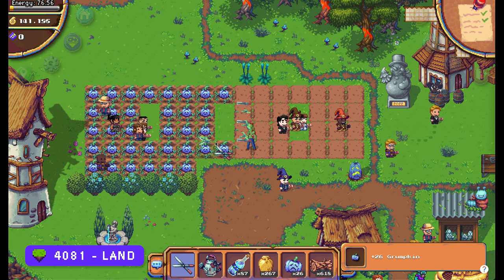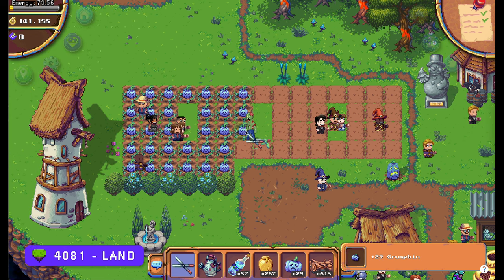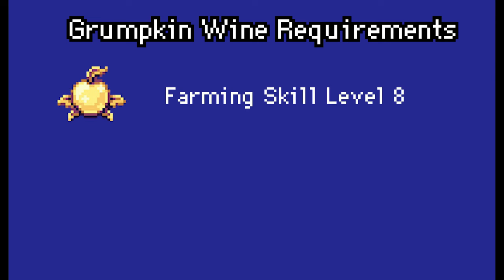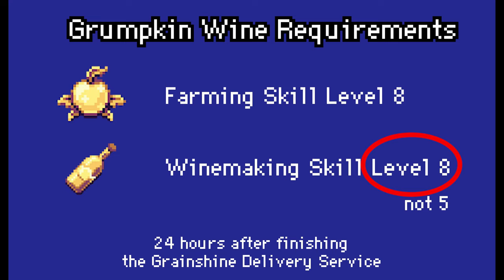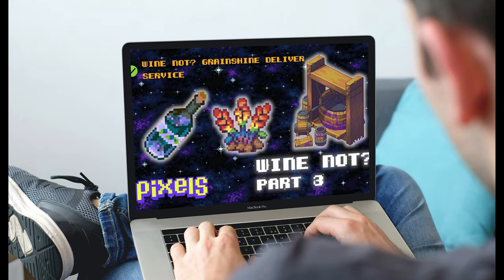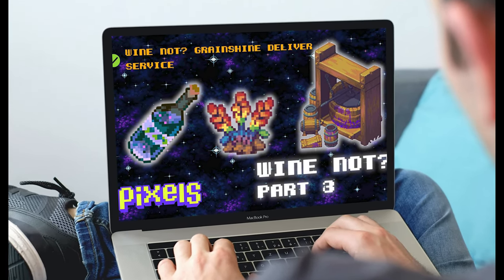Before we start the quest make sure you meet all the requirements. You need to be farming level 8 and also winemaking level 5. Also this quest only becomes available 24 hours after you have completed the previous part, the Grain Shine Delivery. Check out this video if you need any help.